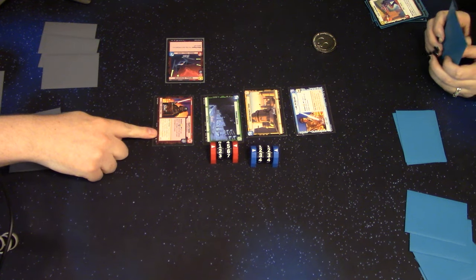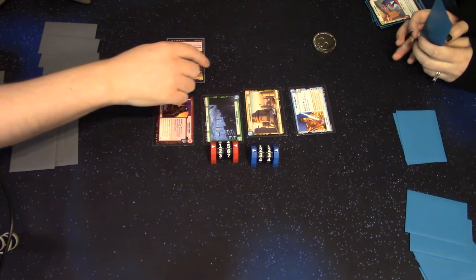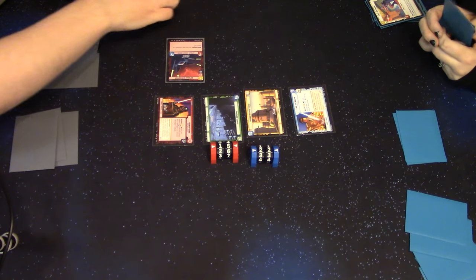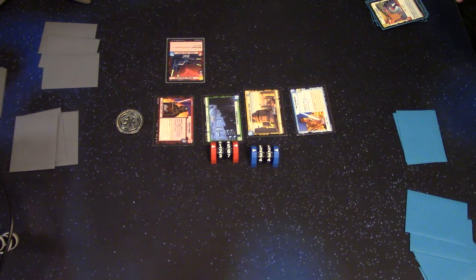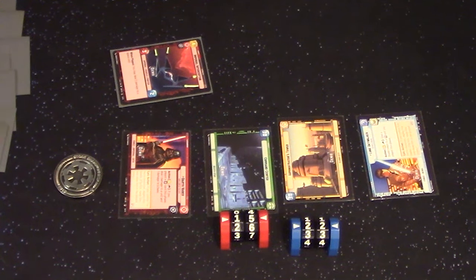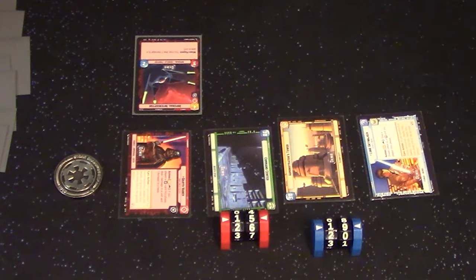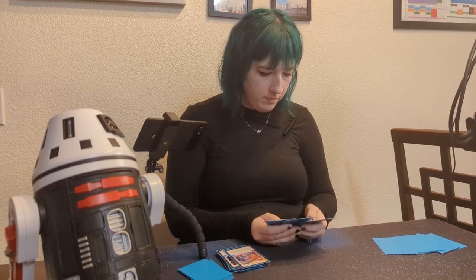If I use Vader's thing I have to hurt the Interceptor, which I don't want to do. I'm going to take the initiative. I'll resource one of these. Let's just start by doing three damage to your base with that Interceptor before anything comes to bother him. Finally got you back below 20.